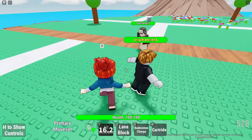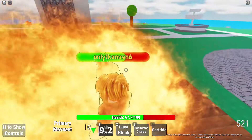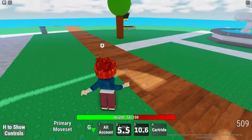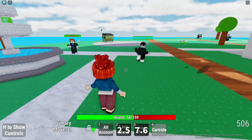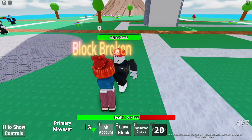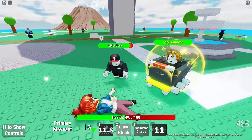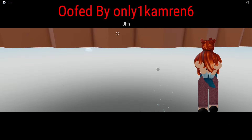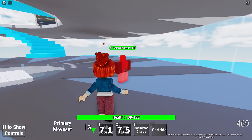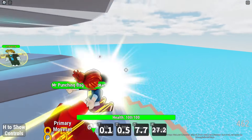I feel like the shift block should be alt and sprinting should be shift. I don't like the double tap thing, but whatever. Let's try out a new player - Chestnut, let's go with her. You're not about to do that. Oh, I'm getting bombarded. My block is broken. Lava block - oh my gosh. Badminton charge - that was not it. Cart ride - yo! That is so cool, I love that.